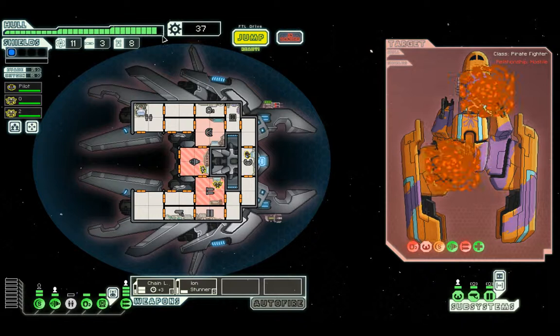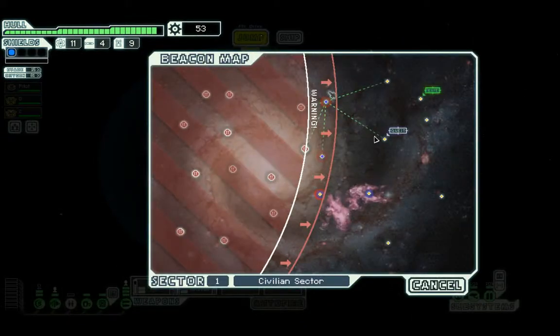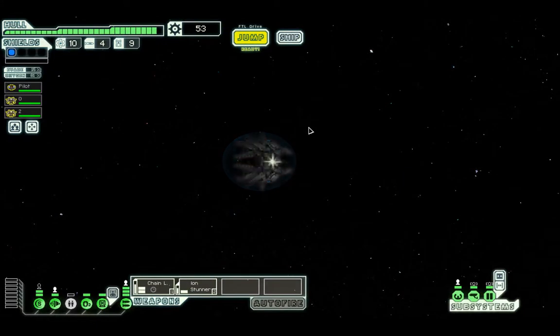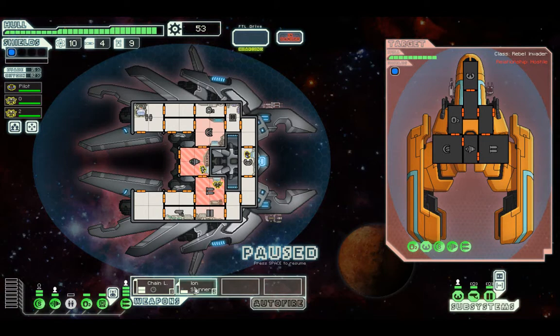Boom boom. One hull damage, 60 scrap. Probably could have done with the fuel after all, but we'll go to this quest and see what we can obtain. It's a trap, apparently. But we didn't get given scrap for said trap. They can do damage to us, so we are going to do something here — just fire upon there.